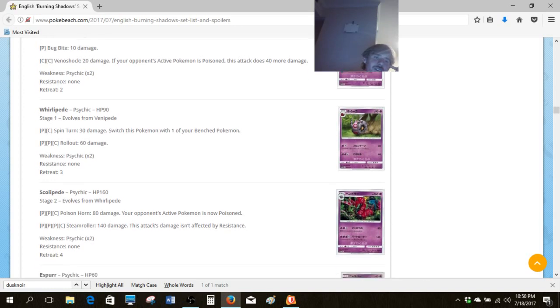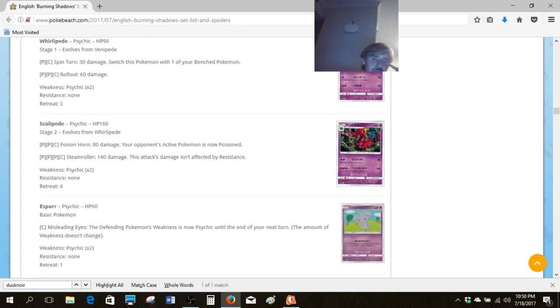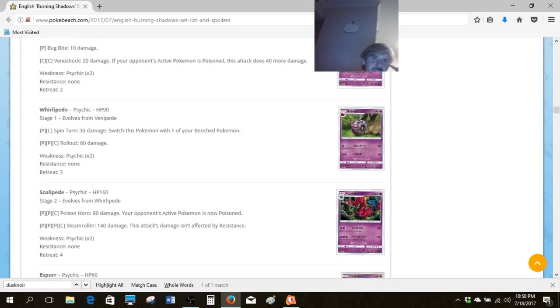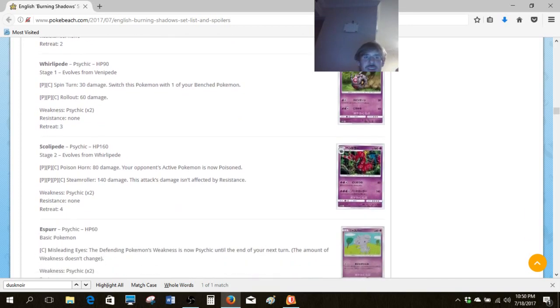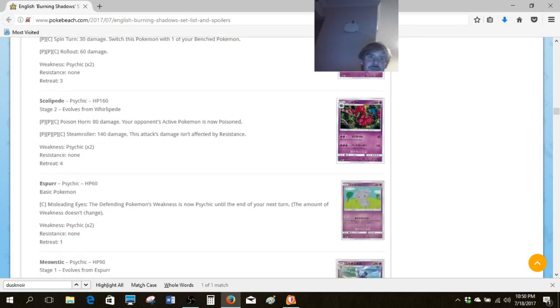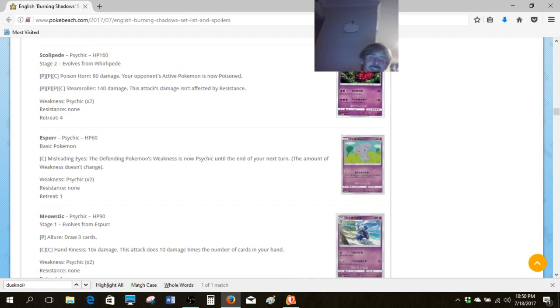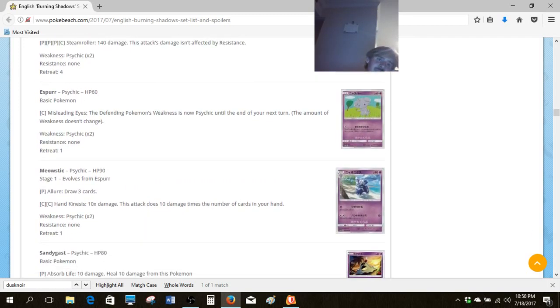We have the Scolipede line — we've got big damage output. Ha, just kidding, it's actually pretty bad. I think Venom Shock is kind of a cool thing for Venipede, but not a big deal. It's just another bad Scolipede.